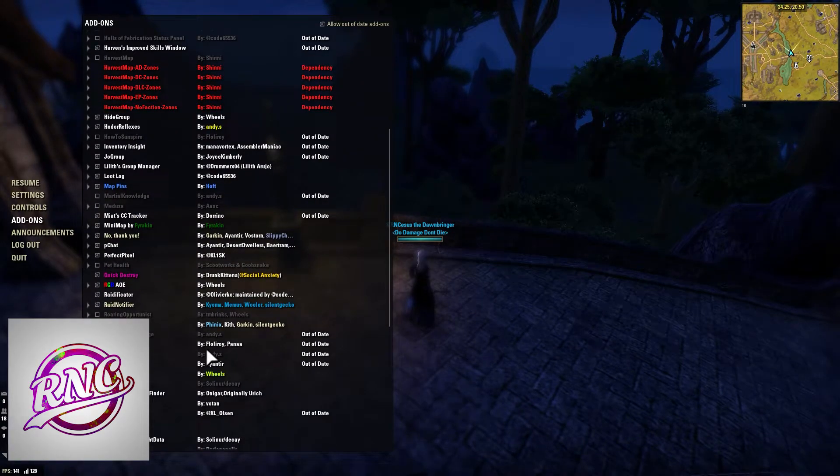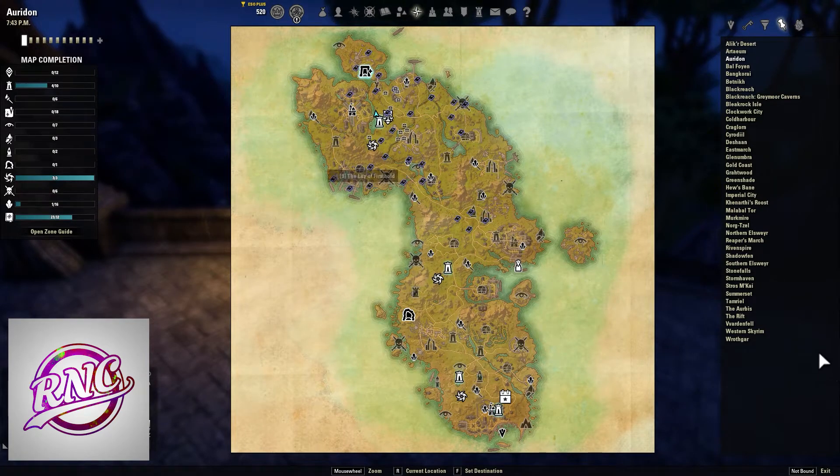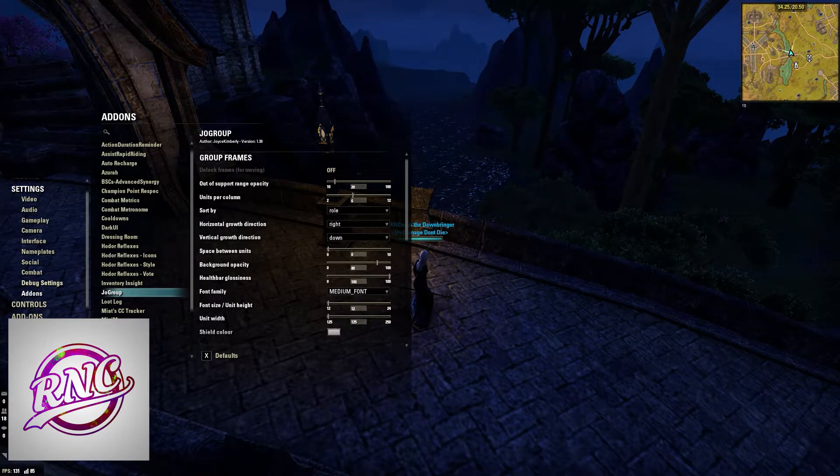Loot Log shows whatever loot your group gets, so if you're trying to keep track of people's loot, definitely get this add-on. Map Pins is just an addition — it shows you lore books, sky shards, whether you've gotten them or not, and hidden things on the map. Just a nice addition to see the map better.